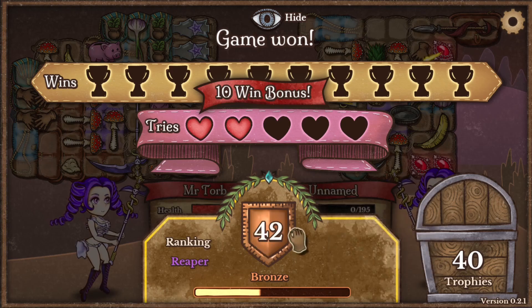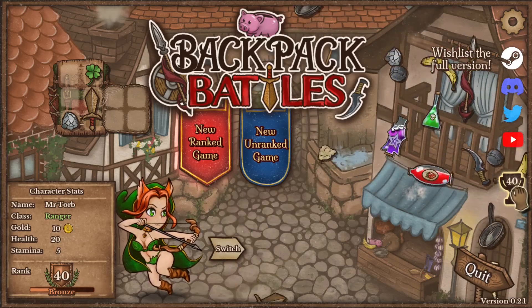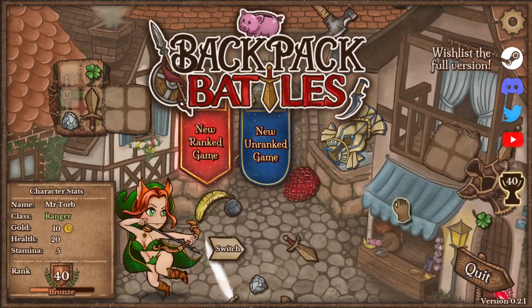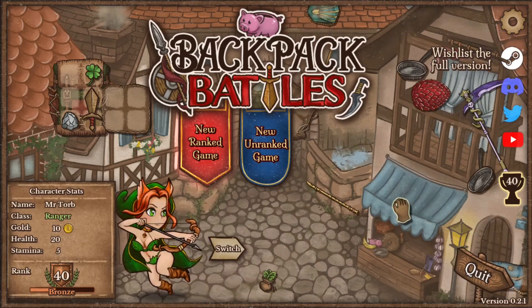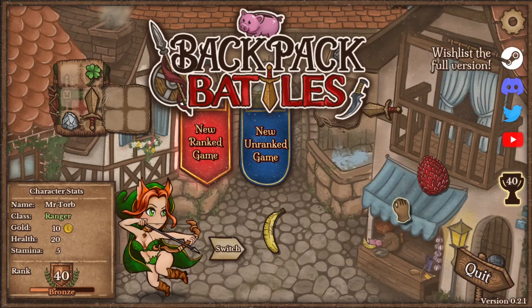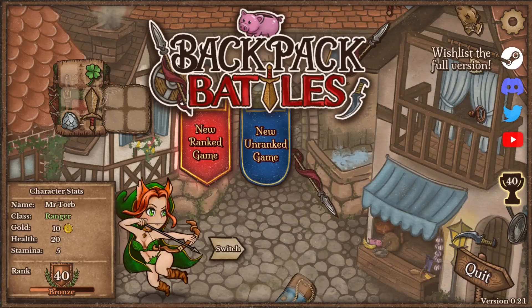Now we're almost out of bronze with the reaper as well. What did the trophies do? Maybe it's like a meta progression currency that's just not in the game. The poison build doesn't seem all that bad. It was a little bit sketchy, but I think it was less close than our last one. Not really much thoughts other than that. Thank you very much for watching, I hope you enjoyed the video, and I hope to see you next time for more Backpack Battles. Bye!